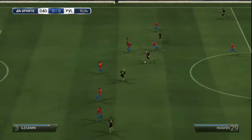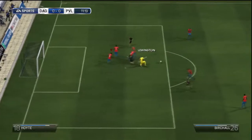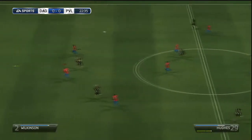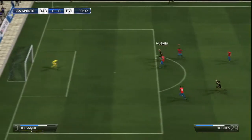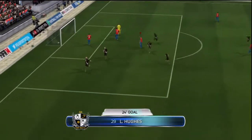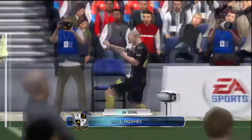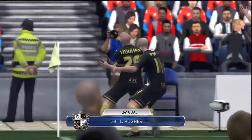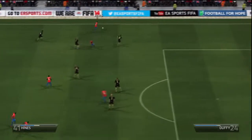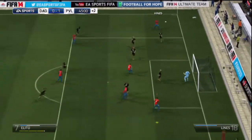Into our next game we are home to Port Vale in the Johnson Paint Trophy, hoping to progress. Early on Lewington is forced into a save and a good save from him. The ball gets played off again — Port Vale are on the attack, they are in League 1 so they should prove a threat to us, and that's proven there. Hughes coming through in the 24th minute to put Port Vale in front — unfortunately, but that's what they will do being in the division above us. They are more experienced and have better players.